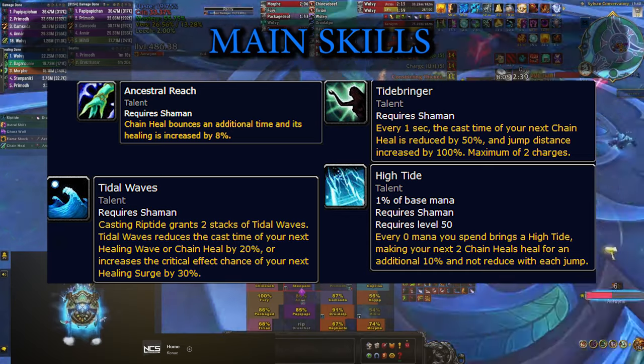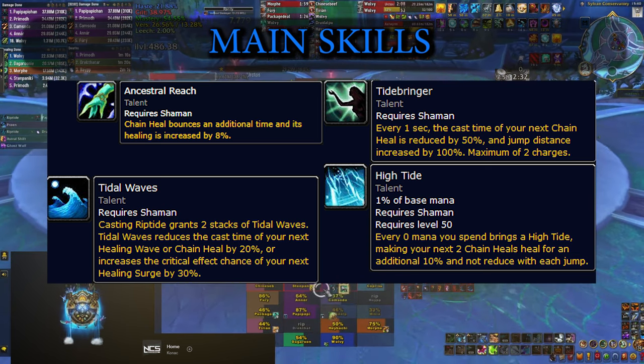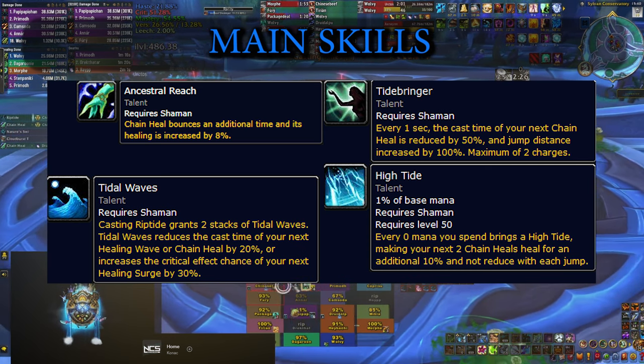On top of that, you have a whole bunch of other talents that complement Chain Heal, starting with Ancestral Reach which just increases the healing amount and makes it jump to additional targets, and Tidebringer which further reduces the cast time of Chain Heal significantly every 8 seconds.